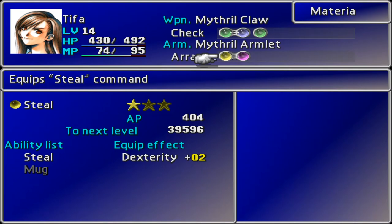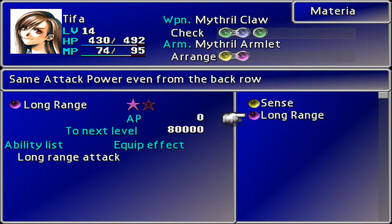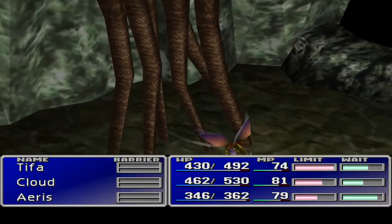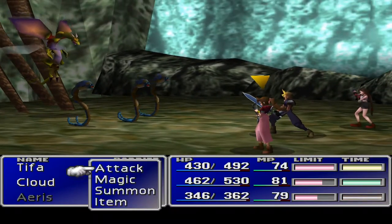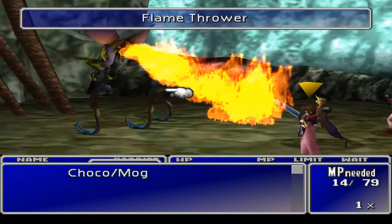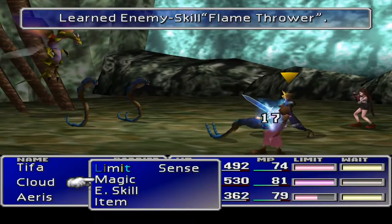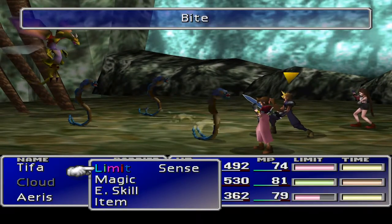Let's swap Tifa's materia - we've got this one that can swap out for that long range. I wish someone else had a better weapon so we could get the next one out. We're fighting immediately! I dislike having materia sitting in my inventory that's not being used.